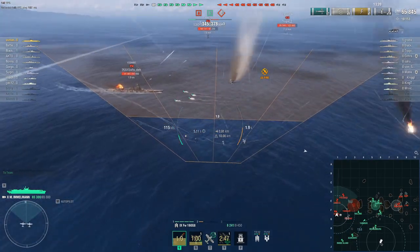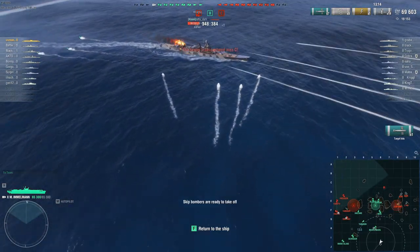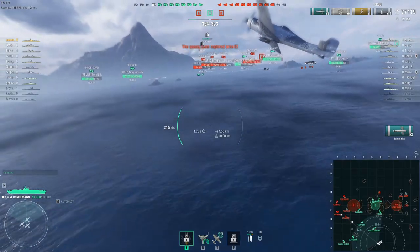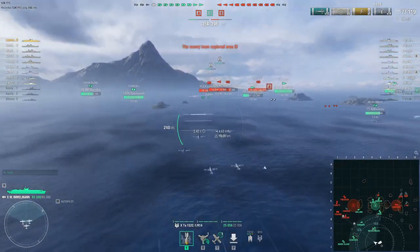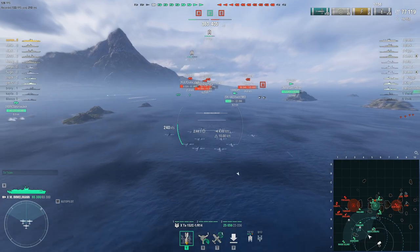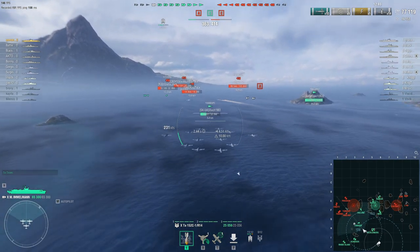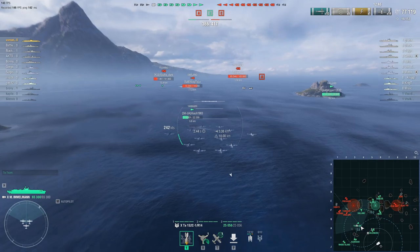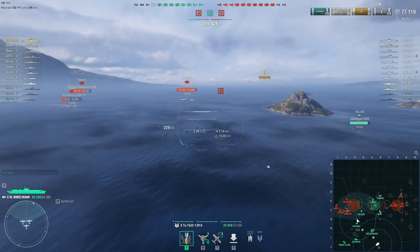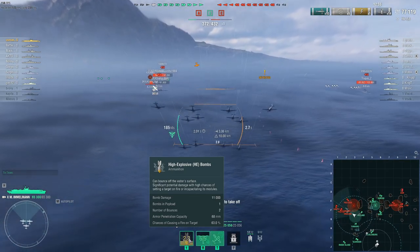The second feature of the Maximalman is these torpedo bombers. They have a drop payload, but in this situation I can't do that much. Let me show you the torpedo bomber stats after the skip bombs. The skip bombs are one of the most versatile in the game — I'll showcase how strong they are against destroyers. A destroyer can get chunked for almost 10,000 damage, which is pretty devastating. These skip bombers are really effective against broadside destroyers and very good at starting fires due to the 63% fire chance.